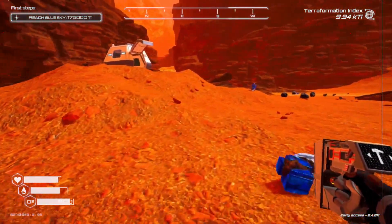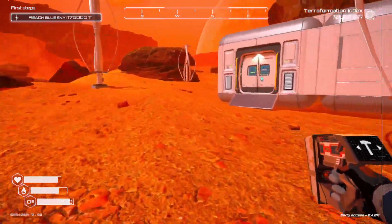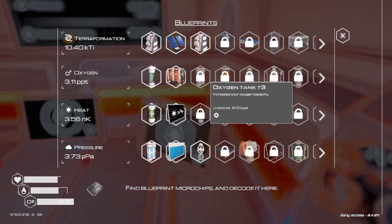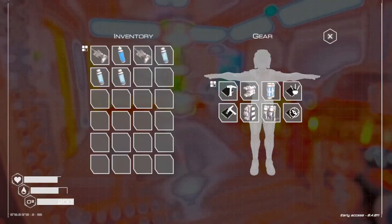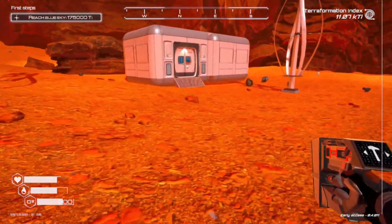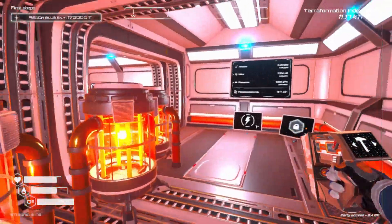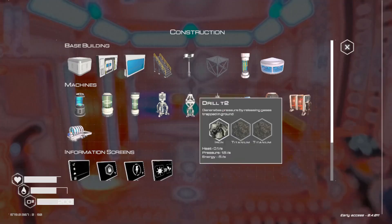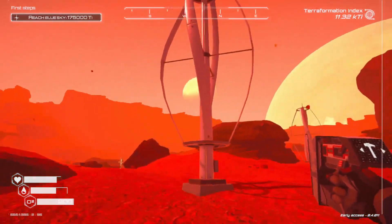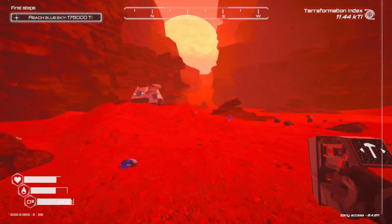Now let me think — what else can I do for this episode? I guess I could work towards upgrading my oxygen tank again. Right, I need to build another veggie tube, and I know that there's another wreck deeper inside. There's a wreck somewhere that has lots and lots of seeds in them. Let's actually go in this direction.